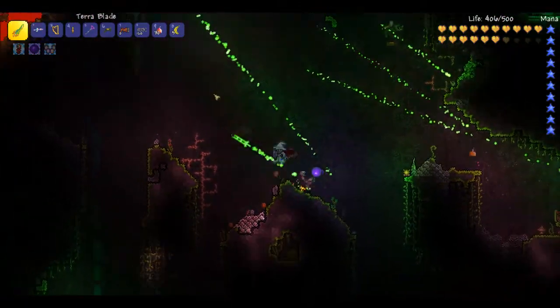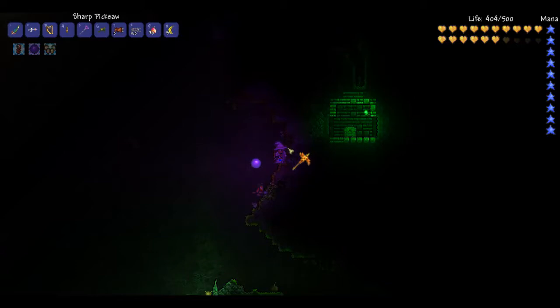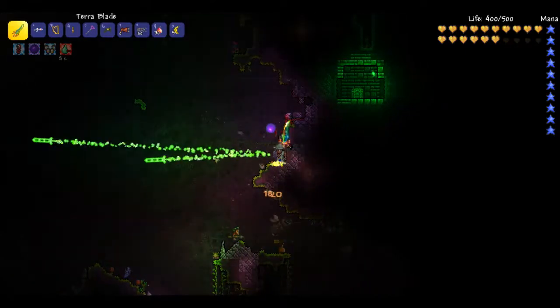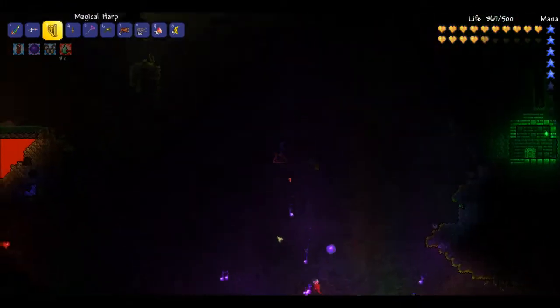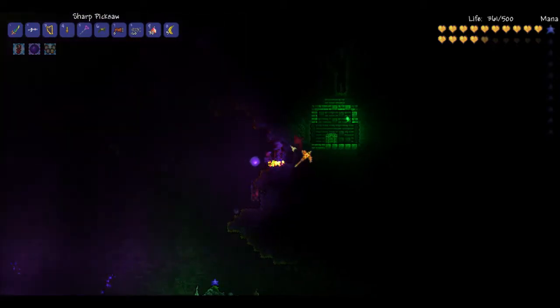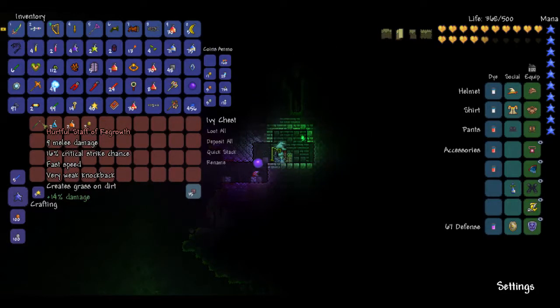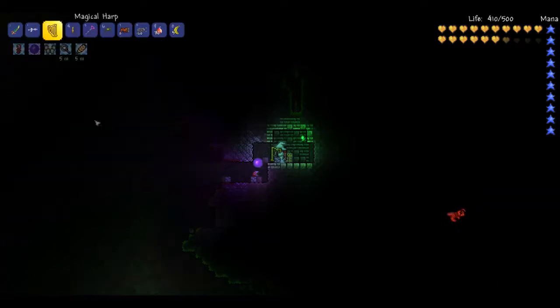Saw the chest and went, ooh, chest. That'll just spam some damage out there. Now let's dig. What do you got — hurtful staff of regrowth, creates grass on dirt. I don't think I have any of those. Life fruit, go away. I'll take that. We'll drink one of those — let's drink the Featherfall.